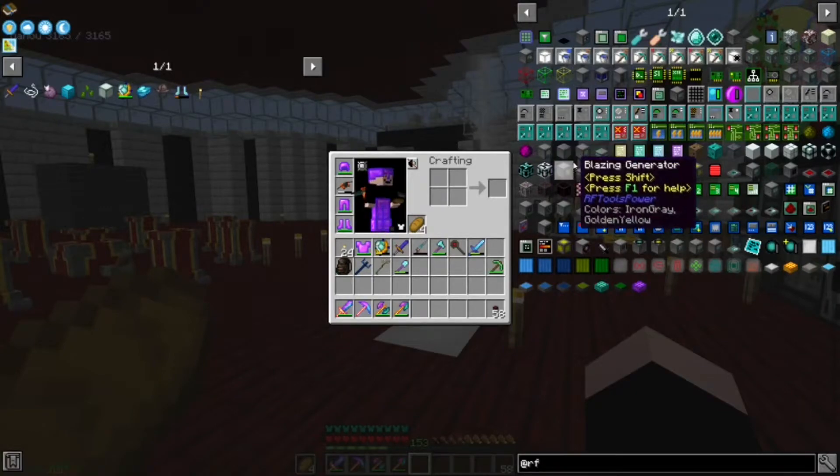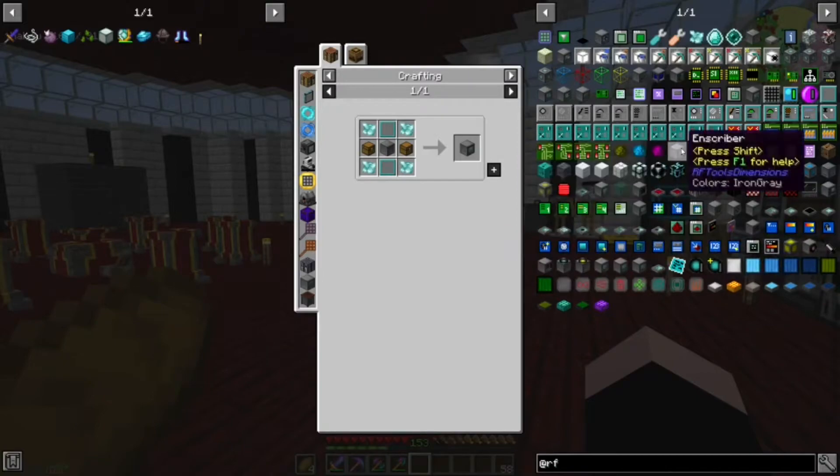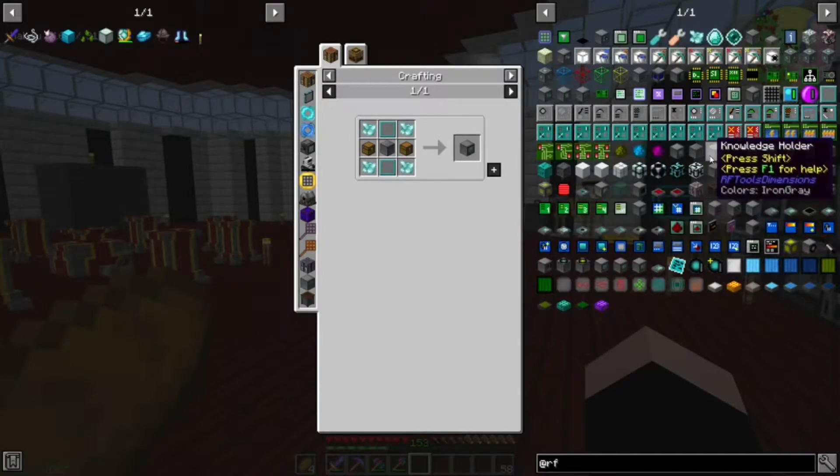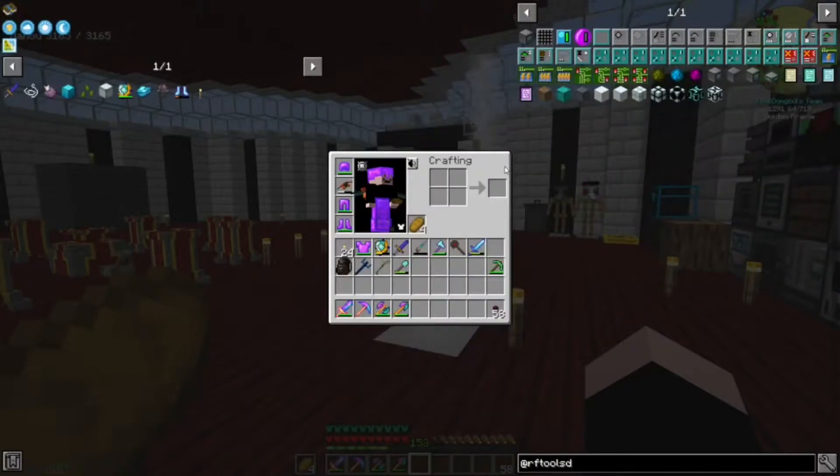I don't know if we're going to be able to do what I want today. But first of all, we're probably going to end up searching up a lot of this mod. It's called RF Tools. We're going to need the Dimension Builder for one.